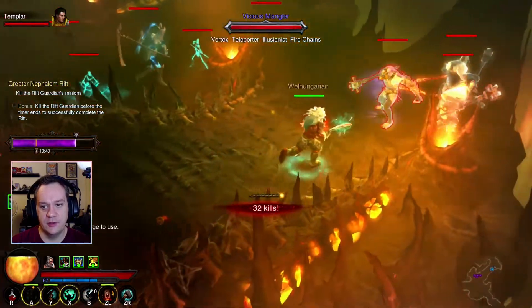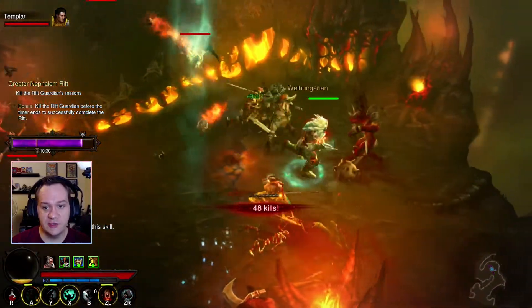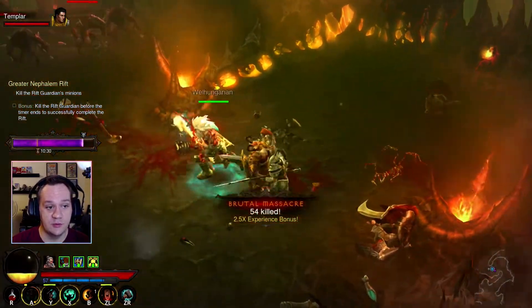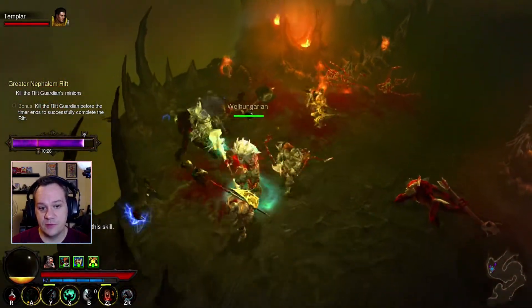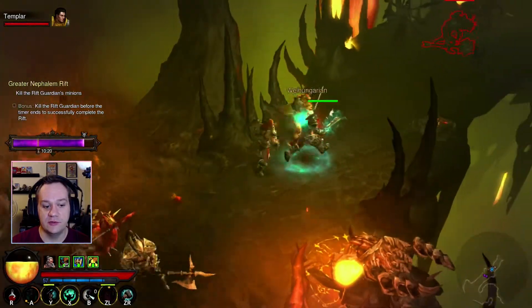There's a pack here. If you're new to running Greater Rifts, you always want to look for those elite packs — the blue ones. They're much harder to kill, but they drop the orbs. Also, the yellow bosses will drop orbs as well, and that will make that little damage meter jump a few percentage points faster than if you were just killing regular enemies the whole time.